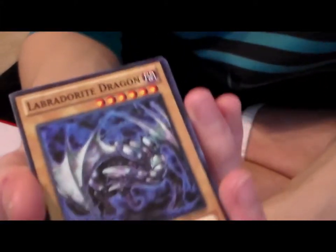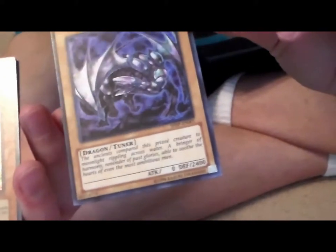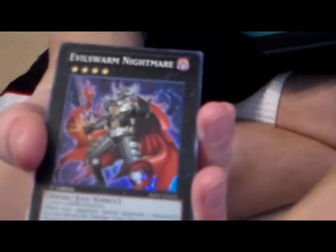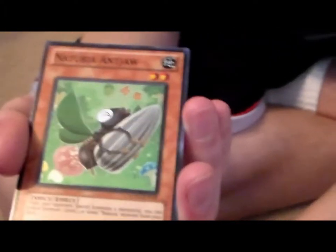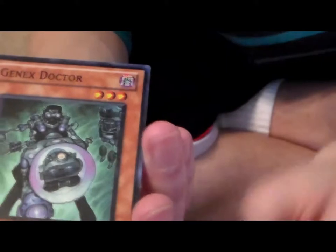Oh, he's a tuner at least — there's gotta be something decent about this guy. I've never seen a non-effect... wait, yes I have — Water Spirit. Still, anyway, that's funny. Vortex Trooper — nice. Evil Swarm Nightmare — that attack kinda sucks for a four star, let's hope that effect is nice. Ant Jaw — that's an amazing card, just kidding. Gen X Doctor — nice, my bad. I hope you enjoyed.